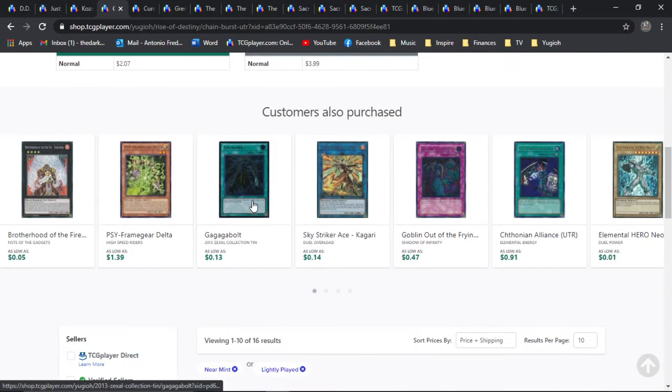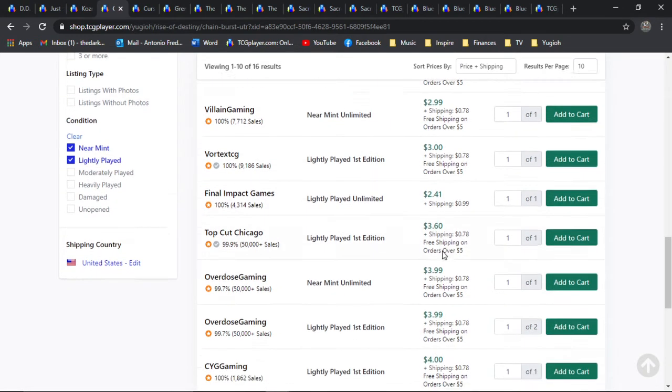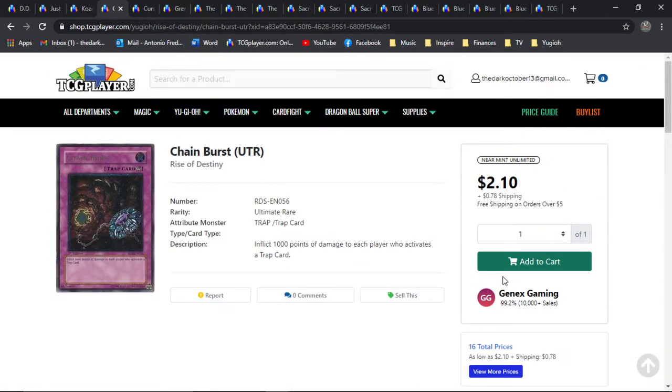It's insanely cheap still to this day. The first first edition lightly played is roughly around three bones before you factor in shipping — three bones here, goes to about four after that. There's only two pages available, but this is just insanely ancient — an old-school ultimate rare. And I still think it has some interesting play depending on what the format is.